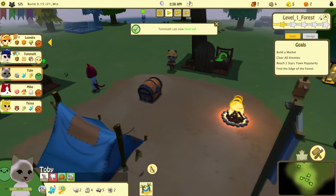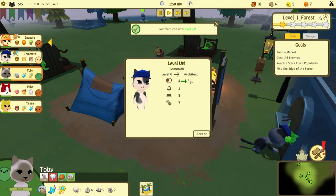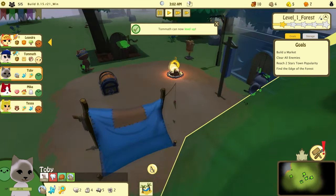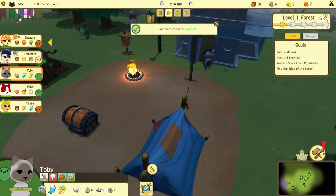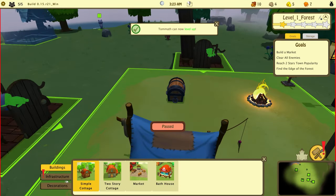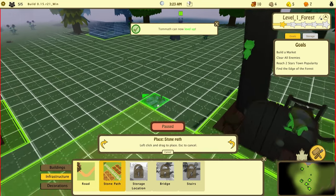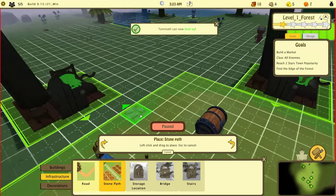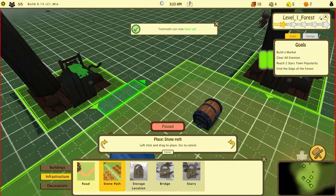This is probably a bad idea — I don't know what I'm doing, I'm just building houses. Tamath can now level up! He's now an Architect — so they gain skills as they do tasks. Tamath can unlock stone paths, and they're free! Sweet.